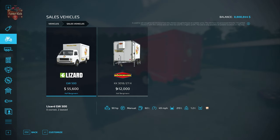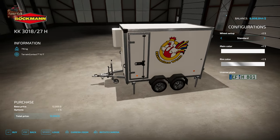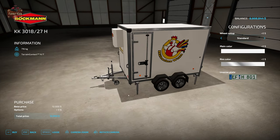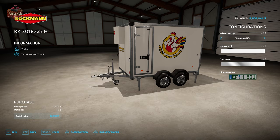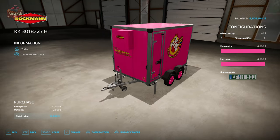As far as our trailer, we have the KK301827H transport trailer. This is going to be to keep our chickens nice and chilled. We once again have three choices of tires: standard, standard two, and standard three. We also have our choice of color and our choice of rim color as well.